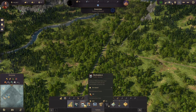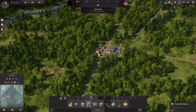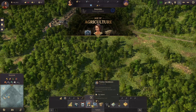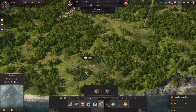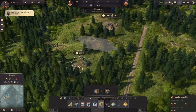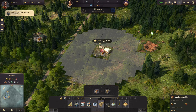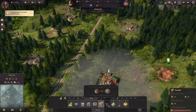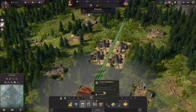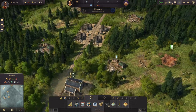We'll pop in a marketplace and some farmer residences. We need some lumberjacks — we'll build them out here for now. We also need one, two, three, four sawmills, and a small warehouse down here. We need some roads.